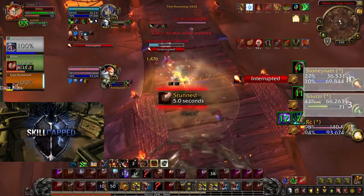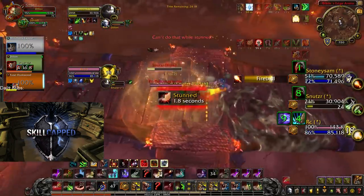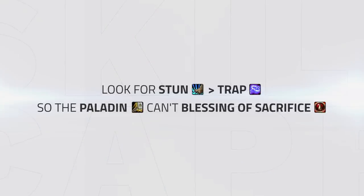If they were only focusing one target, they would have to wait for temporal shield, then wait for blessing of protection. However, thanks to pressuring both targets, the rogue is now low also. For crowd control, aim to do the setups the same — always look to start a crowd control chain off with a stun, so the paladin can't use his blessing of sacrifice pre-emptively on the trap, breaking it in the process. As blessing of sacrifice redirects damage to the paladin, if he manages to get it off before the trap, it will break the trap and mean his teammate will be fine.